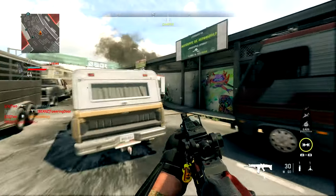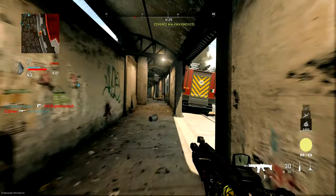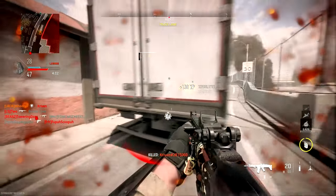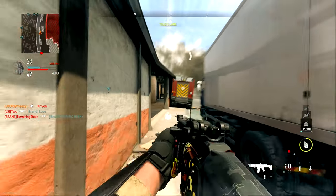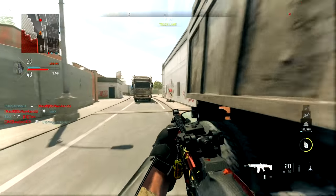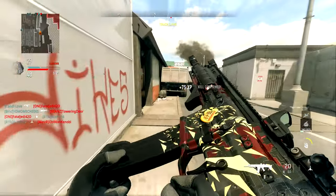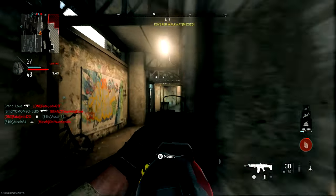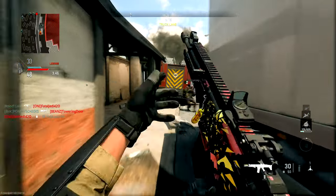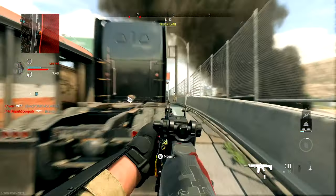This next clip is on Border Crossing, which I know is controversial — if you didn't see my video on how to play better at Border Crossing, go check that out. Watch my play with the TAC-56 here. There are a lot of options for how you can move through Border Crossing and a lot of different range engagements you can get into depending on how you move. With the TAC-56, I'm trying to keep enemies at a distance and take advantage of the accuracy and relatively low recoil of the TAC-56 on this map.